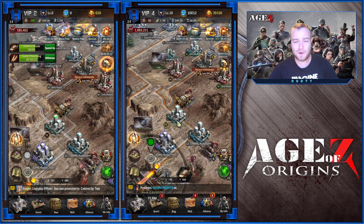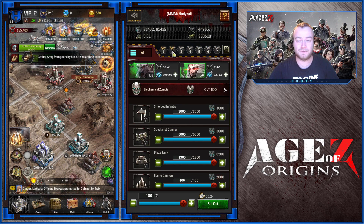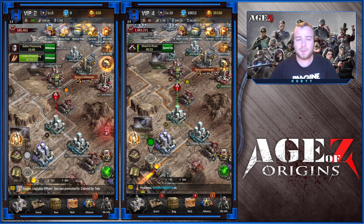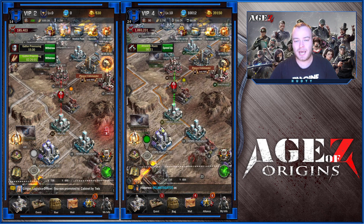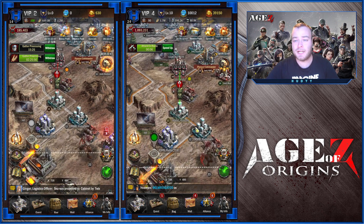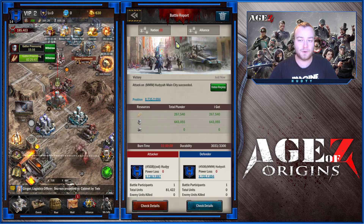But how will you find defenseless cities? You will have to build them yourselves. They are called farms — alternative accounts. Basically, you will raise them to level 15, and later on in the game to level 20, and you keep attacking them with your main city to steal all the resources they have available. The concept is simple: farms will do the gathering and your main base will do the plundering. If you want to know more about building farms, let me know in the comments and I will make a video about it.